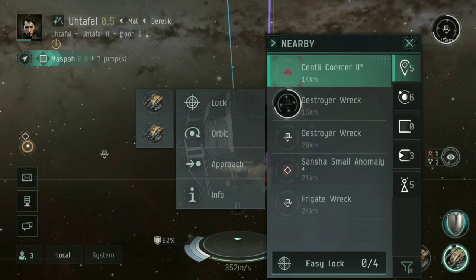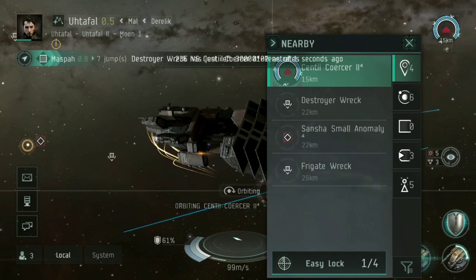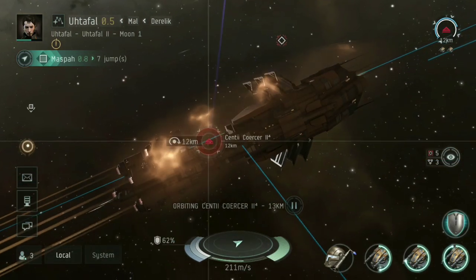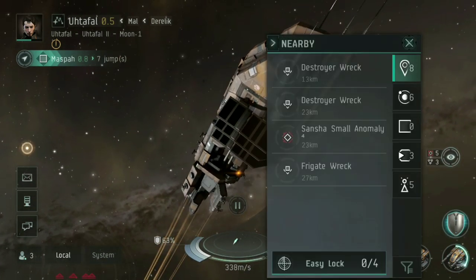I'm fully expecting a whole load more to turn up. I want to lock on to the Sentry Coercer, orbit it, and hit with all my howitzers. In this particular case, they haven't even got through my shields because I'm keeping enough range that I can hit but still do enough damage to destroy them.